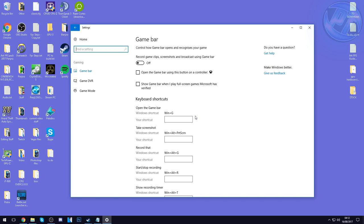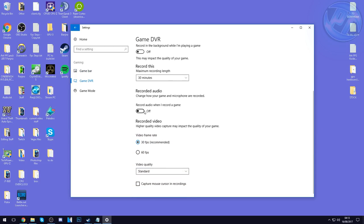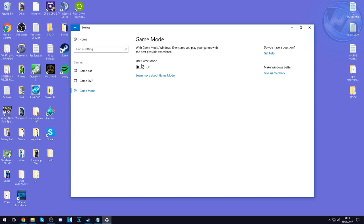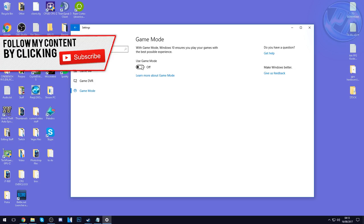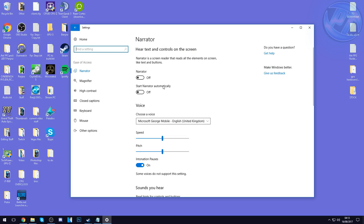Go into Gaming settings, then Game Bar, and turn all of this off. Recording game clips, screenshots, and broadcasting using Game Bar — Game Bar is a terrible solution for recording. I recommend using something like OBS, ShadowPlay, or AMD's equivalent. Go into Game DVR and turn all of those switches off as well. Game Mode — turn this off too. It's experimental and it's more PC-specific, so results vary — I personally have it turned off.